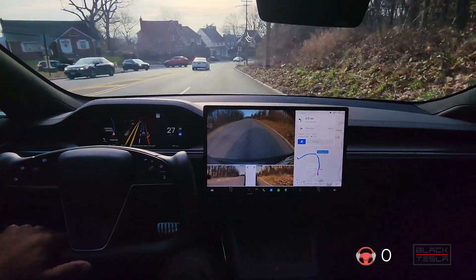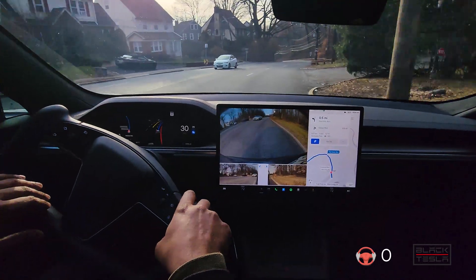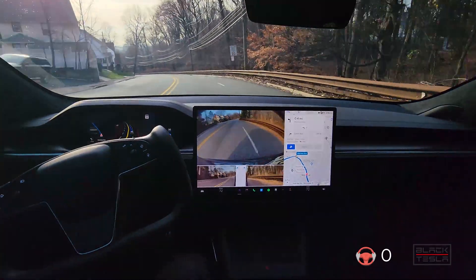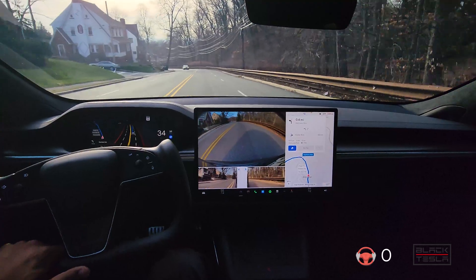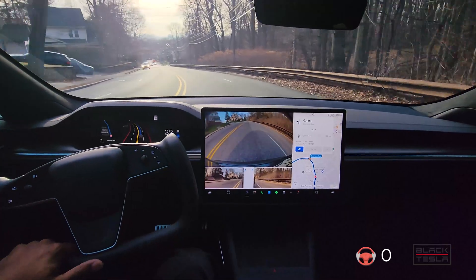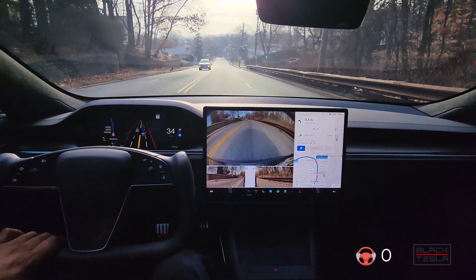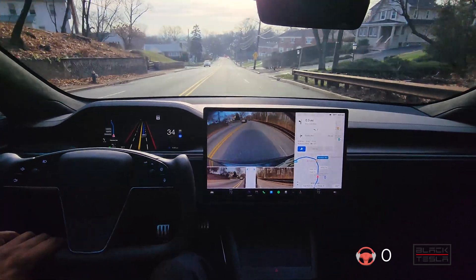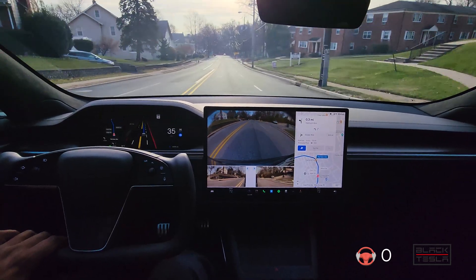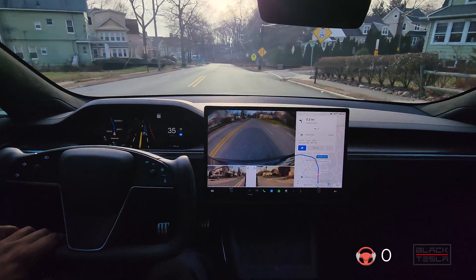We're gonna take it on a quick regression testing drive to see if anything's changed. I'm gonna start with the most interesting part of our last drive — getting over into the next lane — and that was the going into that park where we sort of had that incident. We're gonna see if that's fixed or if it's still an issue where the car starts to turn into that park instead of turning to the car, presenting a very dangerous situation. 10.69.25 is the build.